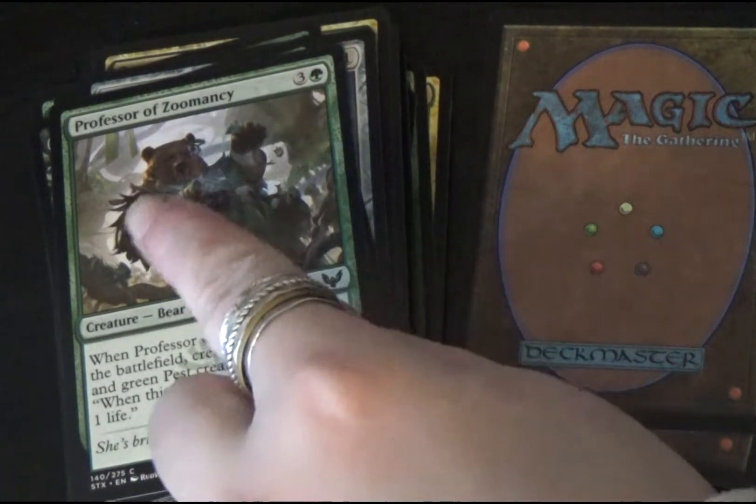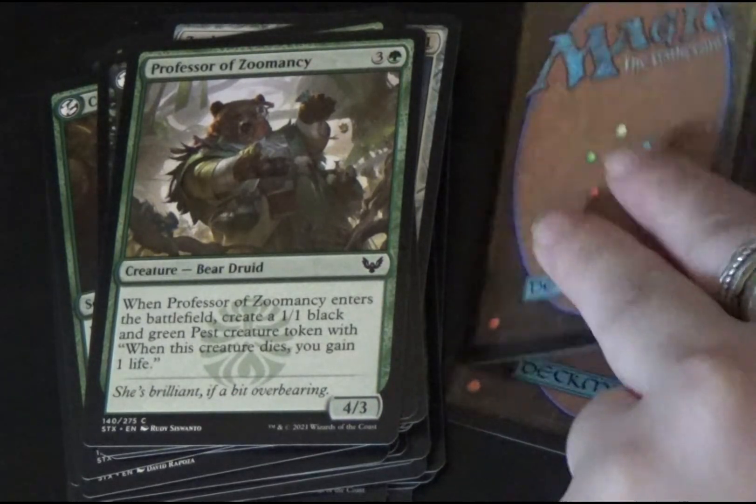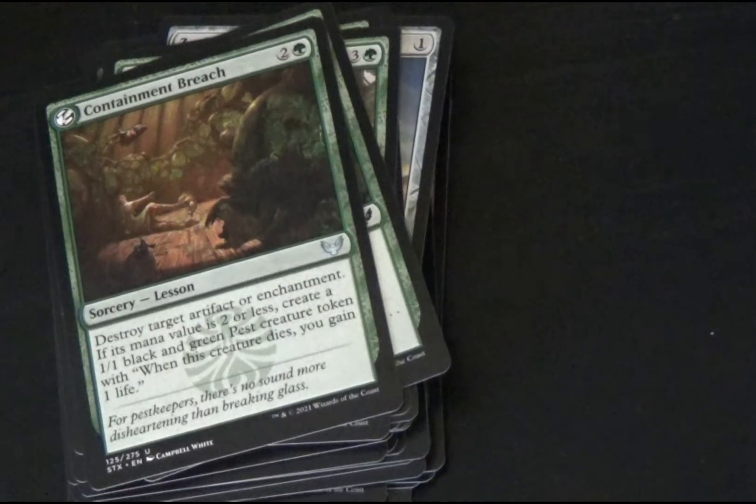And we see the creature on the front of the box, which is nice. Tangle Trap is a green instant. Choose one: Tangle Trap deals 5 damage to target creature with flying, or destroy target artifact. And last but not least, Containment Breach — a green lesson sorcery, once again. Destroy target artifact or enchantment. If its mana value is 2 or less, create a 1/1 black and green pest creature token — when this creature dies, you gain one life.